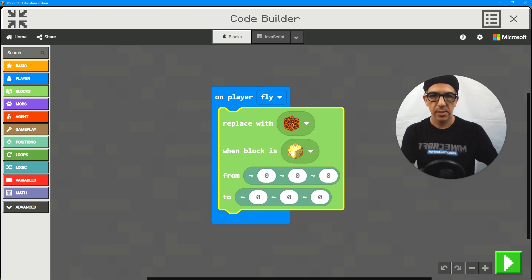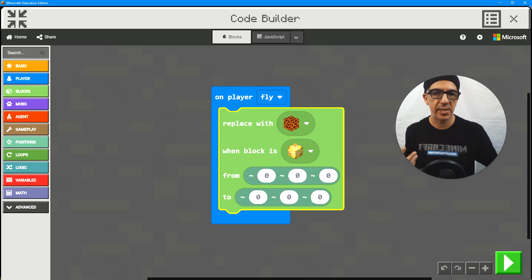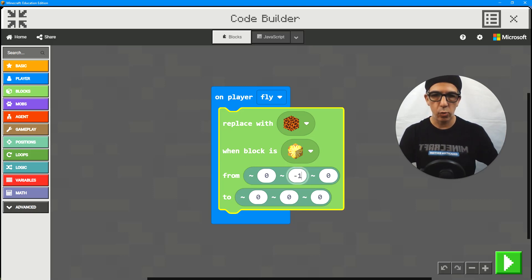First of all, what block is it? Let's find the yellow terracotta — there we go. And we're going to replace it with magma, which is kind of a nice Halloweeny color. Now this next step is all about your relative position. Because it's on the player, it's a relative position to that player. Right now since they're both at zero it's not going to do anything — it's almost like a flat 2D.